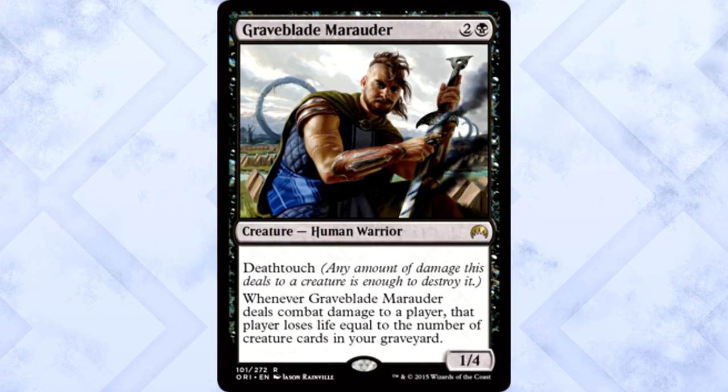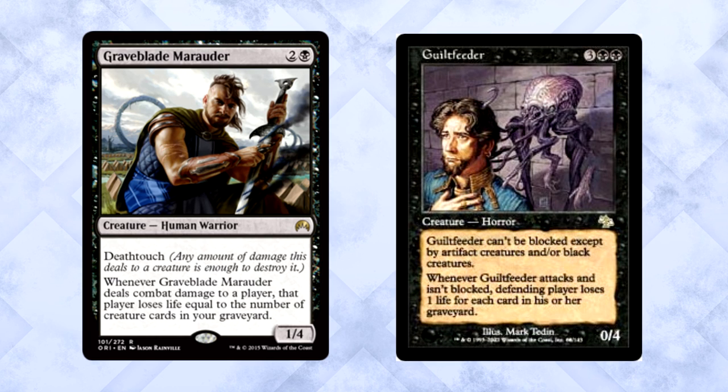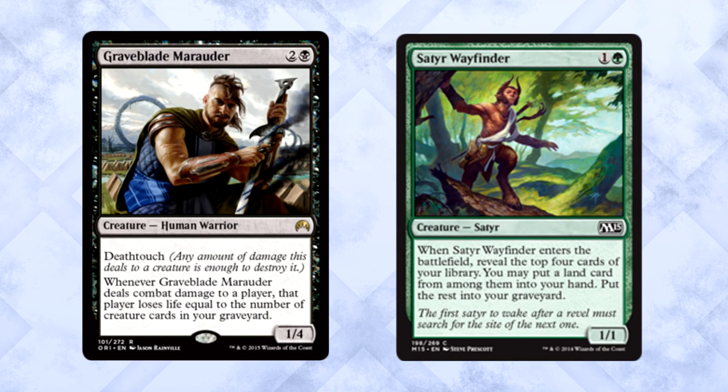Graveblade Marauder is 3 mana for a 1/4 human warrior with deathtouch. Whenever it deals combat damage to a player, that player loses life equal to the number of creature cards in your graveyard. Wow, this card is way better than you might think at first. Sure, it just has one power, but that's all that matters in combat when you have deathtouch. Assuming you aren't blocked, say hello to the newest high damage source for Sultai whip strategies. The graveyard is a tool, and the Marauder uses it to its fullest extent. It does a wonderful impression of Guildfeeder, and I love that card. I want this to see Standard play — it works really well with Satyr Wayfinder. Just such a powerful ability, I'd hate to ignore it.